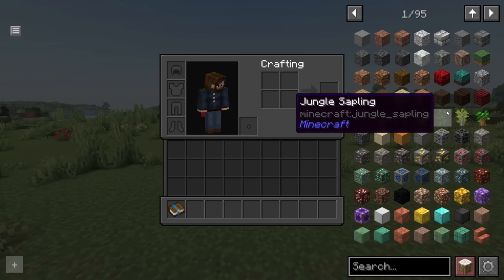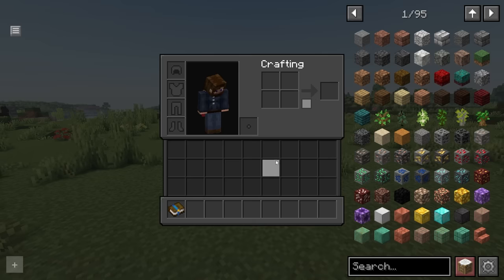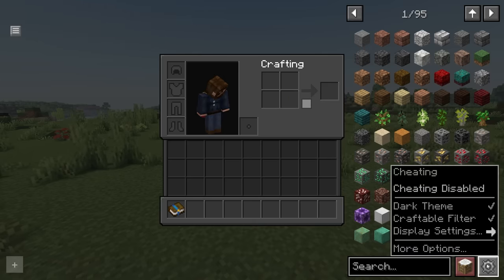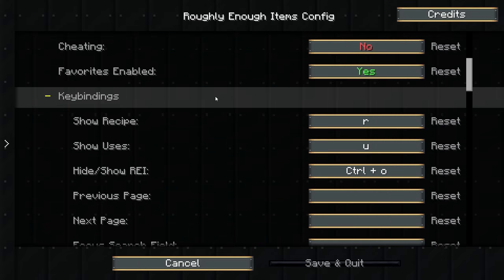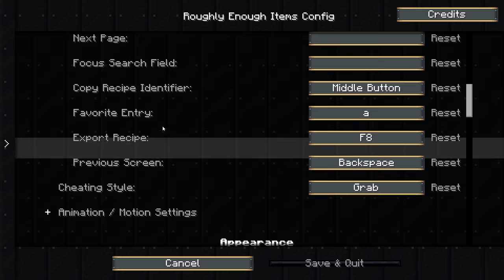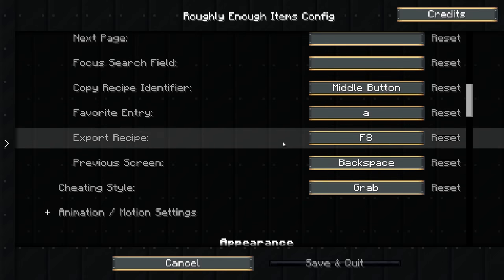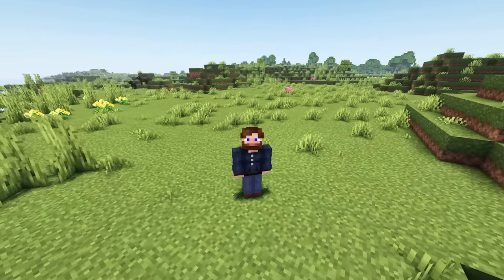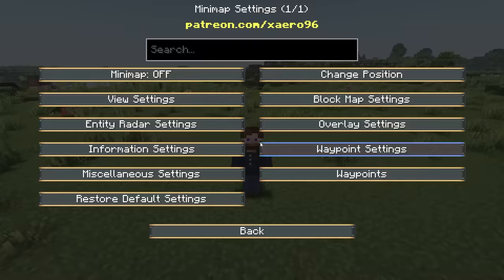Another thing you might be wondering is how to bookmark items. The default hotkey is F. To change this hotkey, go to Key Binds in the same settings, scroll down to the Favorite entry, and set that to A, because that's what it normally is in most mod packs. Also, if you're interested in changing your minimap, you can hit Y to turn it on and off.